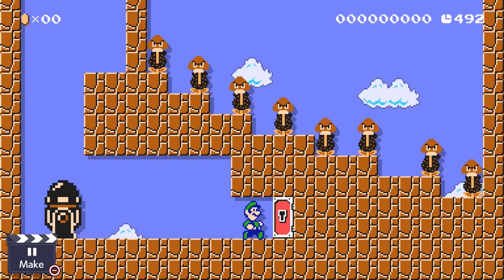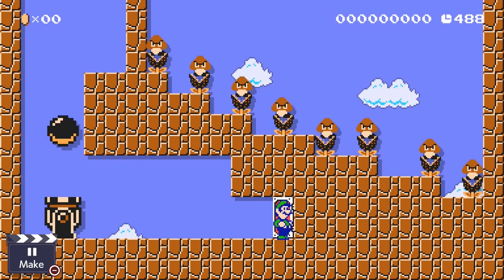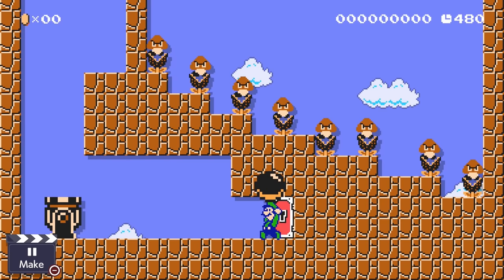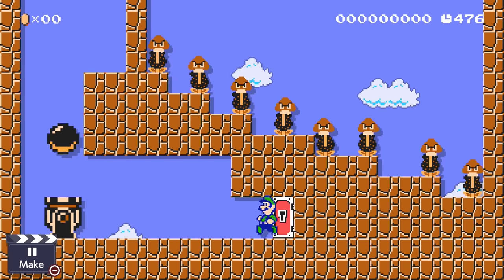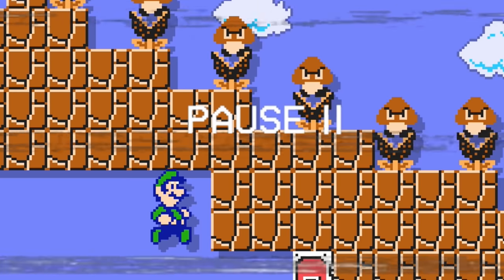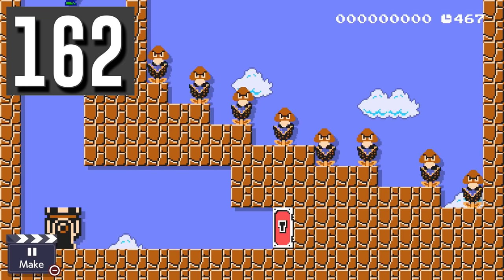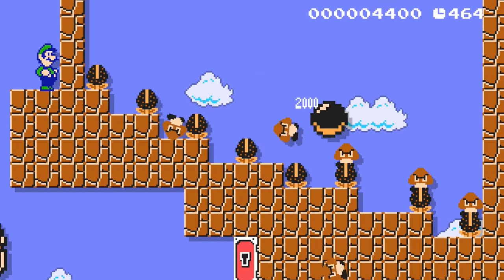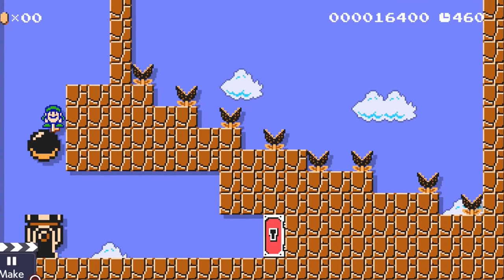Luigi encounters a horde of Goombas protected inside a wall, and the one furthest away has the key he needs. He's unable to attack through the wall and only has a cannon and a Super Mario Bros. 2 mushroom. Luigi can ride the cannonball up and pick it up using his SMB2 mushroom powers. When he throws it through the wall, he creates a chain reaction to destroy every Goomba and get the key.